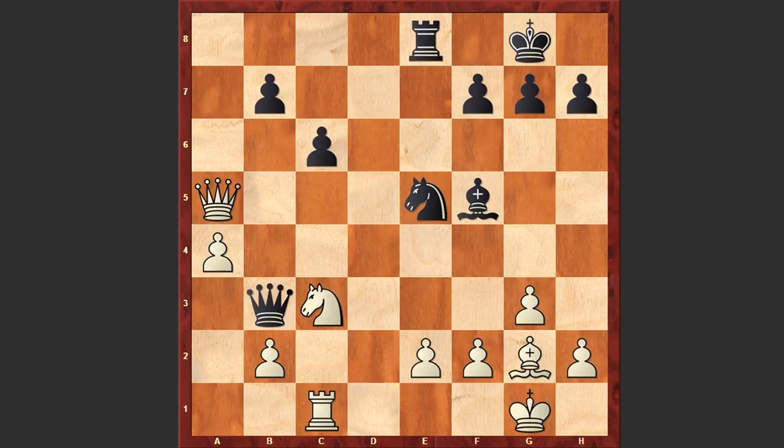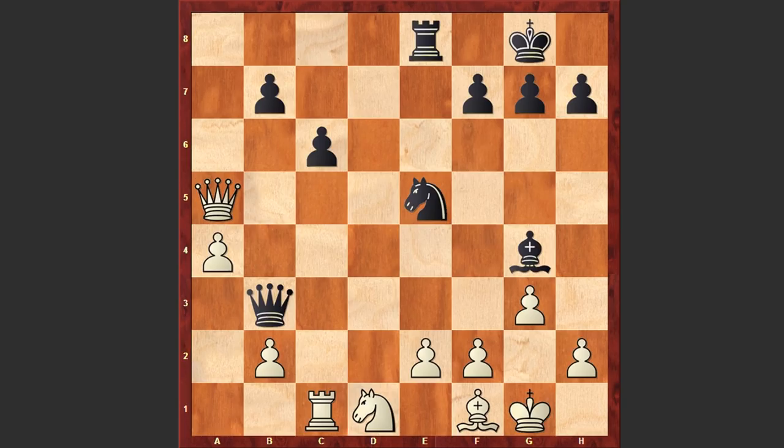Re8 — now Black will try to win back the pawn on b2. Nd1, Bg4 — this time the bishop is coming after the pawn on e2 — and Bf1. In order to save the pawn, white is making passive moves. Though Black didn't manage to win the pawn back, Black has compensation with his active position.